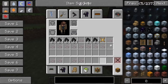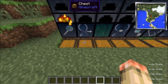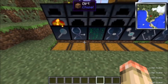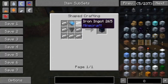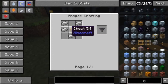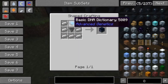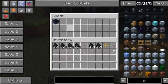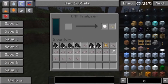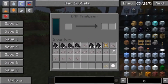Next you want to make a DNA extractor. To make that you need iron, a hopper — this is how you make a hopper — and a basic DNA dictionary. For the DNA dictionary, you take some cells and a book. You get cells from analyzing them, so you just analyze four of them. It's not that hard.